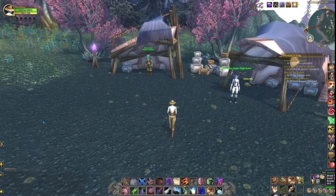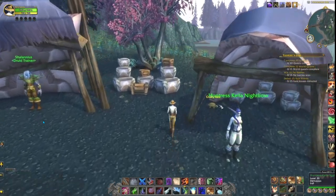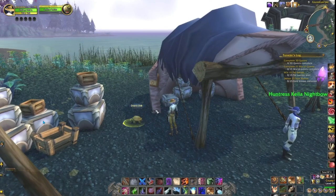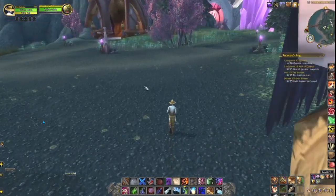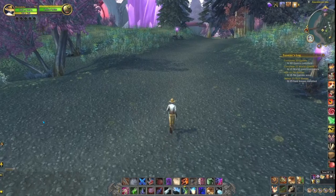As we tour around Azure Mist Isle, we're just going to do a big old loop-de-loop, and I'm going to try and hit on all of the cool things that I saw as I went along. Like Krusty Bob the turtle — I don't think he has any real reason for being there, but he's cute.